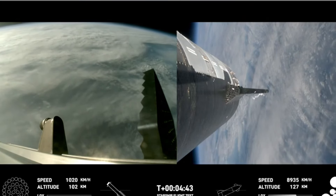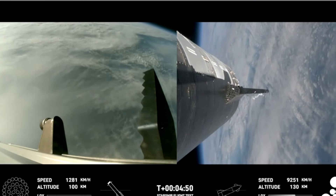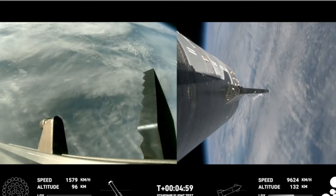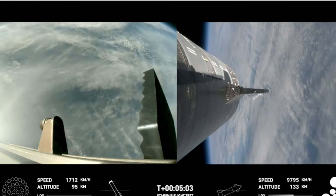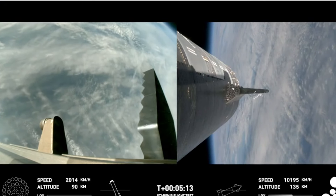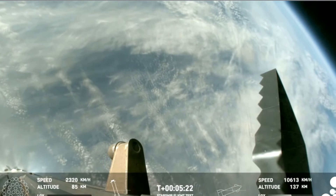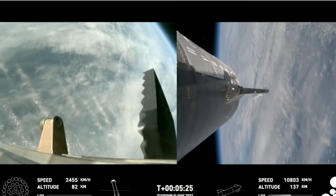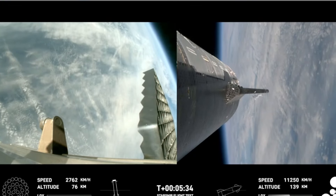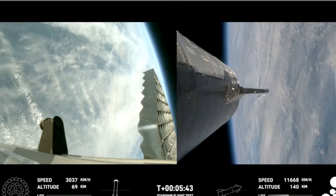The boost-back burn was the first of two burns required to return the booster to Earth. The next one will be the landing burn, where all 13 center engines will initially ignite and then transition into a three-engine burn to help slow it down. As a reminder of the stage one test objectives: we're looking for controlled ascent — which we have so far — stage separation — which was gorgeous — and a nominal trajectory. The ship's second stage is still firing its engines, following planned flight path. Ship objectives include hot staging — cruised right through that — controlled ascent, and orbital. The bottom right corner shows the ship engine graphics, so keep an eye on those.